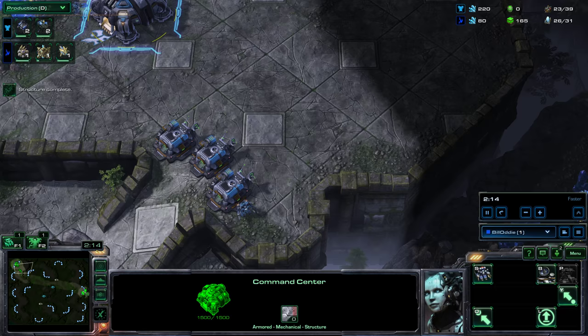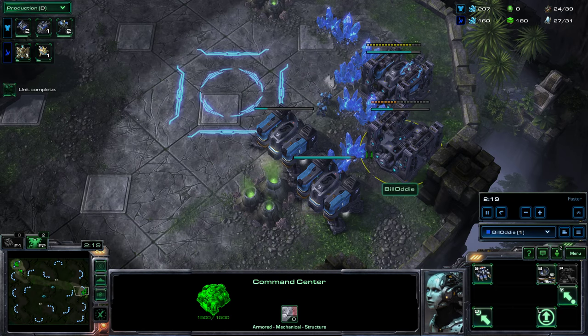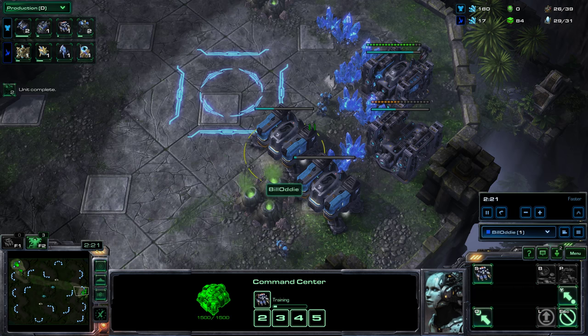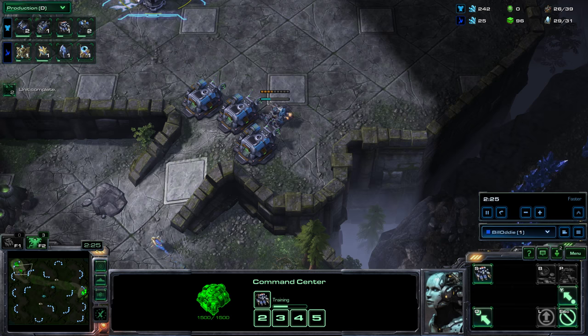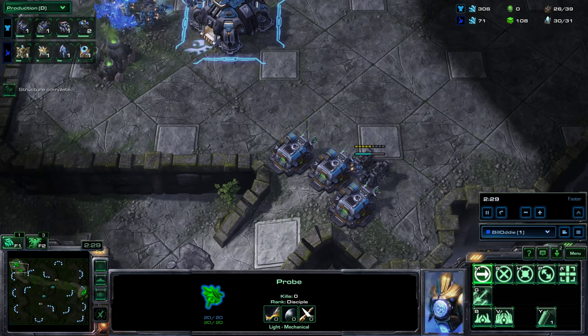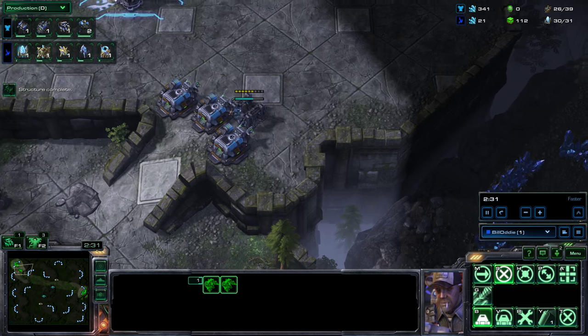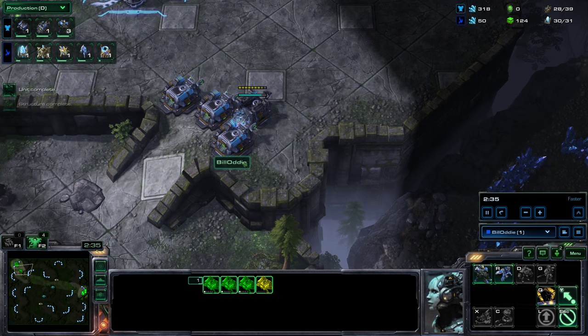Make no mistake, this build is absolutely all in. If this doesn't work, unless my opponent does something very wrong, I should lose the game. So I'm not future-proofing at all. Here comes the scout — he can't get in, so my opponent doesn't know for sure what I'm up to. However, if I turned up at a Terran base and saw this, I would instantly be very suspicious.